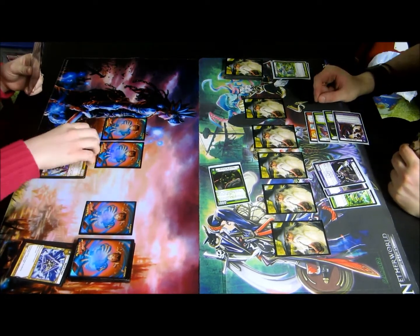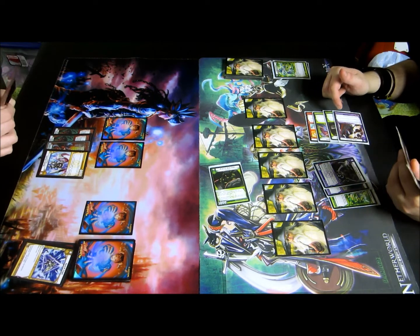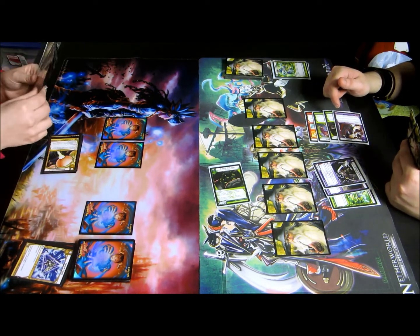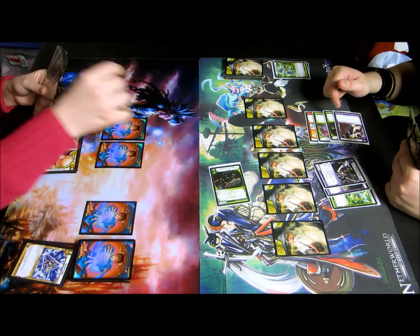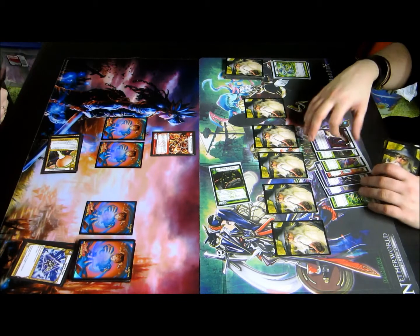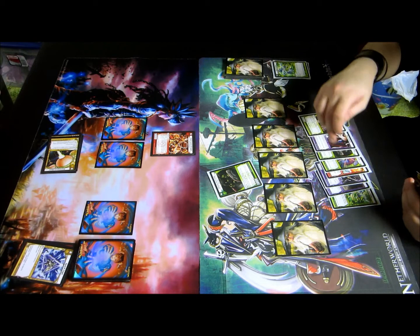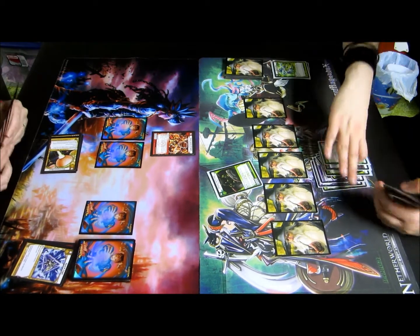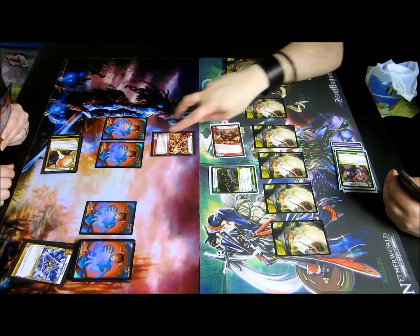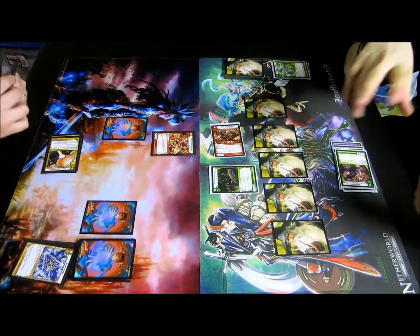There is no main phase two in this game either, folks — after you attack, you're done. Lay that down, tap five — Hyperspeed Dragon. I'm going to charge mana. Tap eight — Bolttail Dragon. Bolttail's going to come in and get these two because he has fast attack, which is haste in this game.